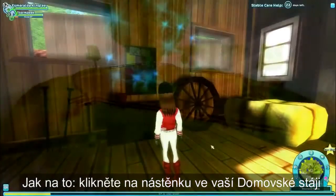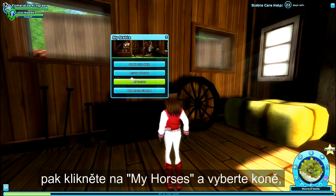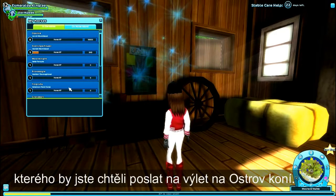Here's how. Click on the notice board in your home stable, then click on My Horses and select the horse you'd like to send on a trip to Horse Island.